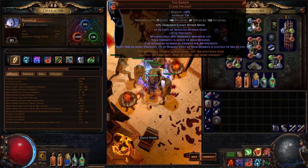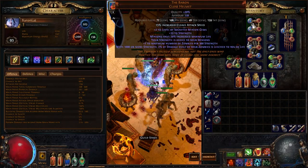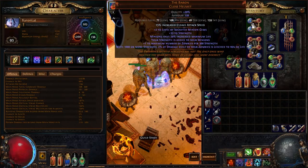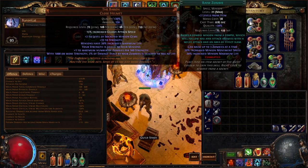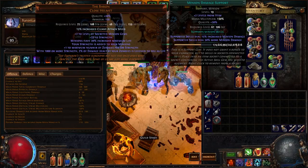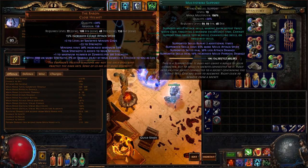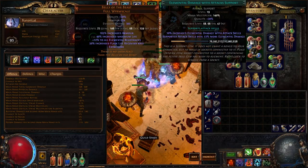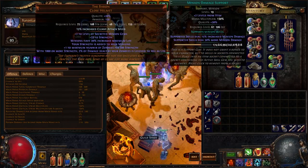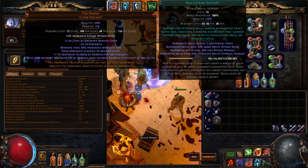The Baron is obviously what the entire build is centered around. You get more maximum Zombies per 500 strength, leech, strength added to your minions, and plus two to the level of socketed minion gems. That's where I put my Zombies — they're level 21, so they become level 23 in this helmet. The links are Zombie, Multistrike, Melee Physical Damage, and Minion Damage. Multistrike is the swappable one; Zombies just scale really well with levels.